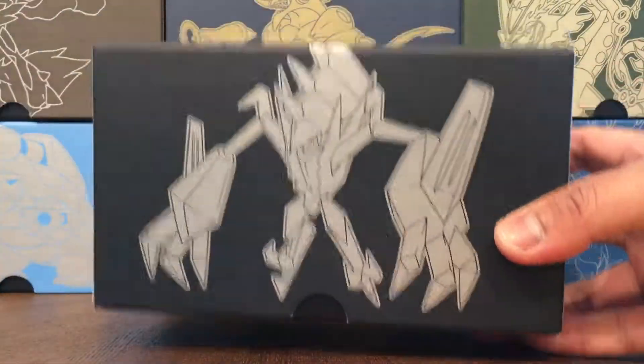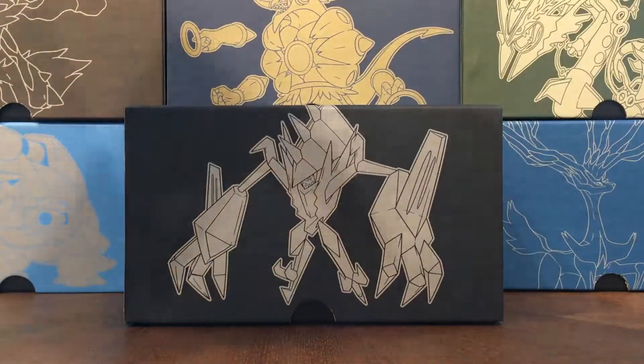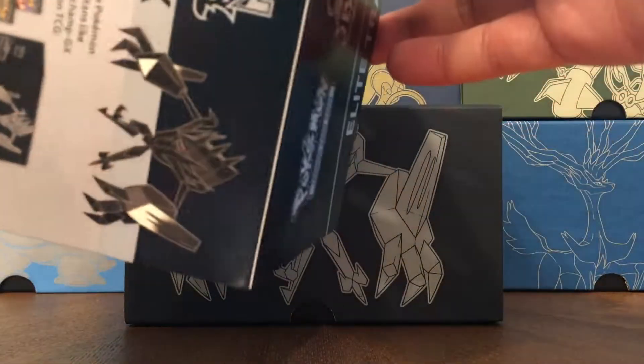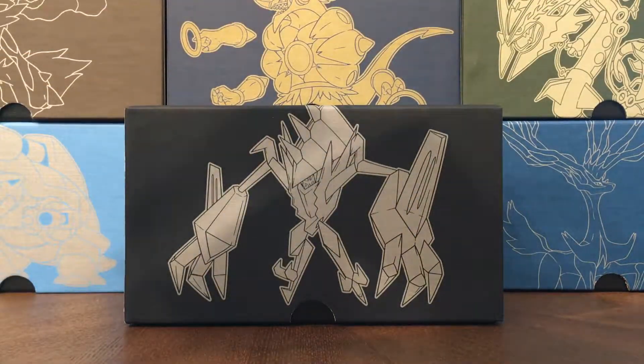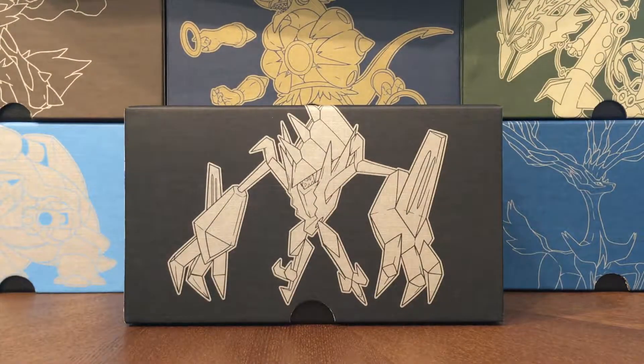So if you've never seen this before, here is Necrozma on the storage box all the way around and the logo. Very cool — I love these Elite Trainer Boxes because they're so functional. The slip cover also doubles as art, and it has that sticky glue that you can peel off. You can see the pack art on the inside, so you do have a little bit of art if you wish to display.